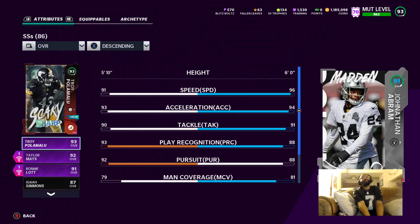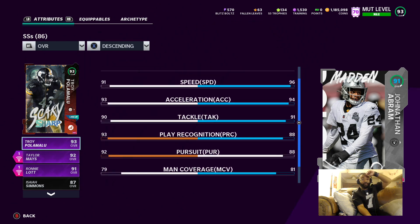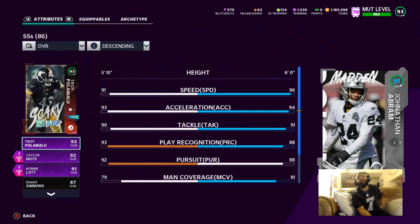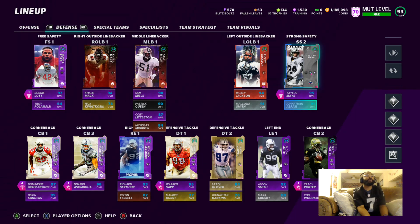Shout out to EA for upgrading Jonathan Abram — this man is a monster. 96 speed, 94 acceleration. He had a power up and his stats are crazy. He would be an even better safety than he already is today — he just has to back up Taylor Mays, Ronnie Lott, and Troy P. But yeah, I used to user him as well. I'm a very big supporter of Jonathan Abram — man's a monster, makes plays whenever he's on the field.